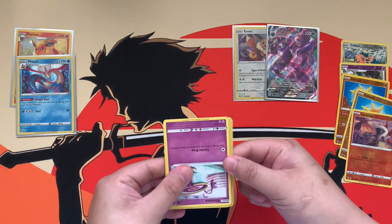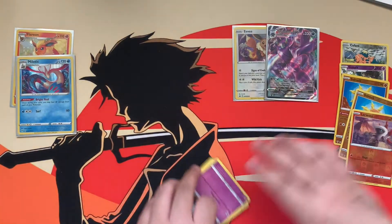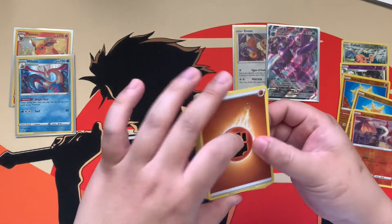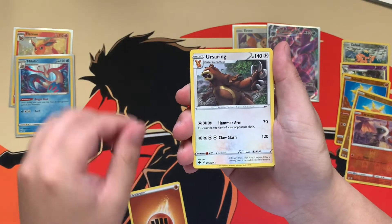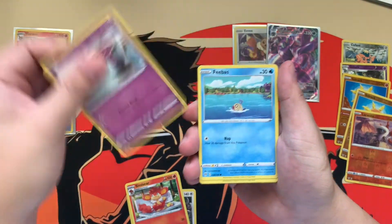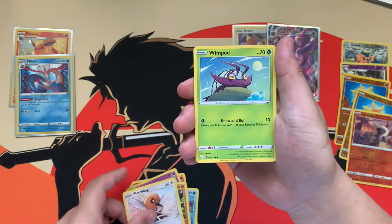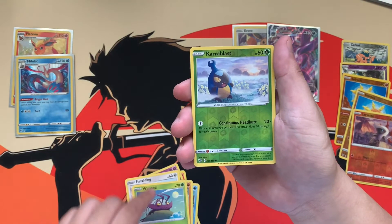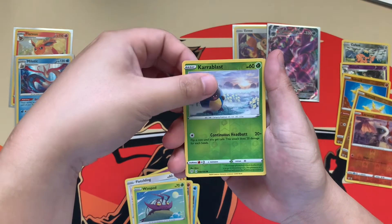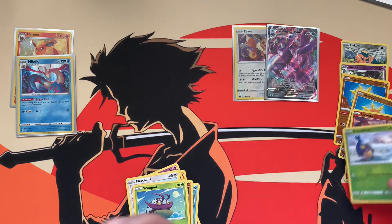That was probably the longest time I took to open a booster pack, sorry about that. One, two, three, four — alright, last pack magic, let's get it! Ursaring, Heat energy, Sneasel, Sinistea, Feebas, Passimian, Fletchling, Wimpod, reverse Karrablast — will we get last pack magic? I said I don't believe in it, but will it prove me wrong? Golurk — looks like I was right. Didn't want to be right, but I was.